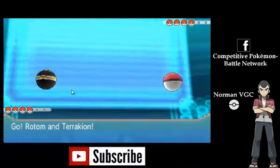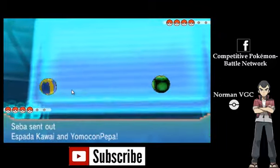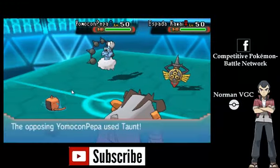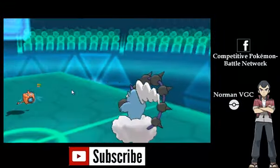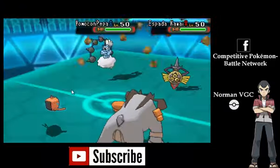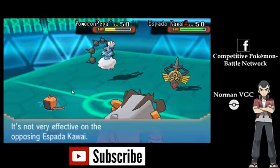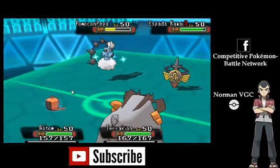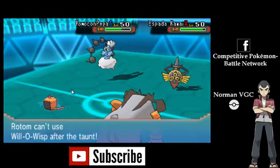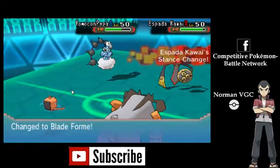First up I send out my Rotom and Trachyon, and they send out their Thundurus and their Aegislash. It's an okay position for me and I'm able to get some offensive pressure out. Their Thundurus uses Taunt on my Rotom, smartly targeting the status-using Rotom. My Trachyon gets a Rock Slide off, which does a lot of damage to that Thundurus, proccing its Citrus Berry and bringing it up to about 60% health. That Taunt means I can't use Will-O-Wisp this turn or in the next three turns.